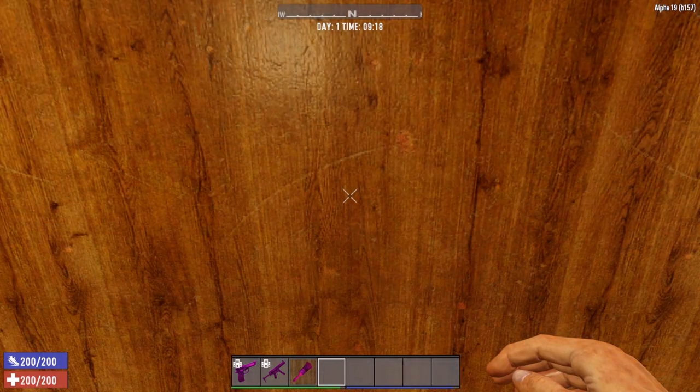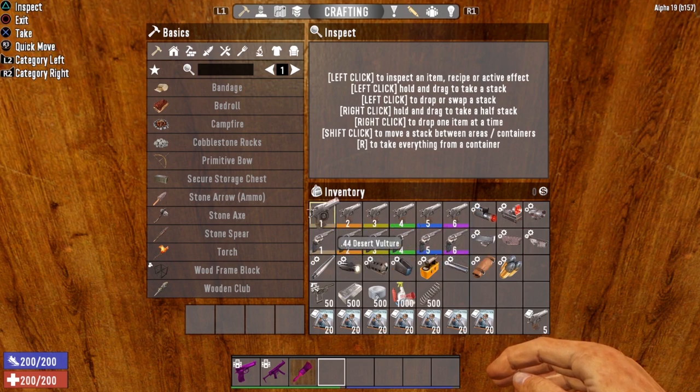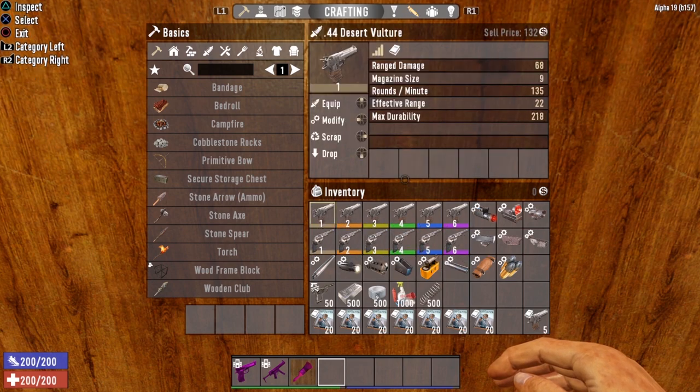Now let's take a look at the Desert Vulture base stats and compare to the .44 Magnum. At level 1, range damage is 68, magazine size of 9, firing 135 rounds per minute, effective range of 22 meters, and max durability of 218.